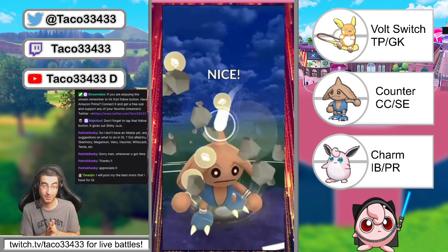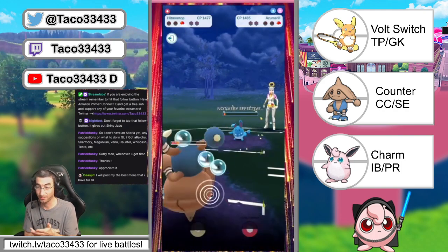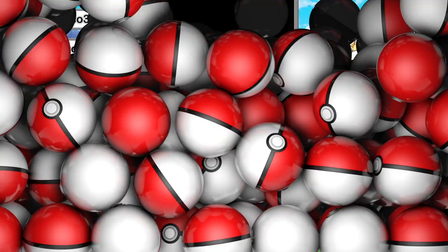A couple of tough leads there, but this team is really forgiving — there's a lot of damage from Counter, Charm, and Volt Switch. Give it a try and let me know what you think. Until next time, no matter what you do, no matter where you go, just keep on tapping. There will be another video soon with some mini cup content. If you want to see specific Pokémon, drop a comment below and I'll use it. We've also got some Sir Fetchd videos coming soon. Thanks for watching!